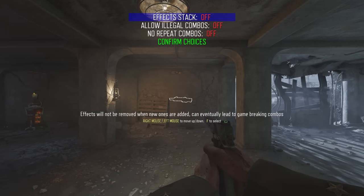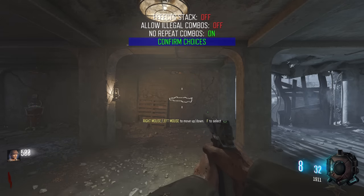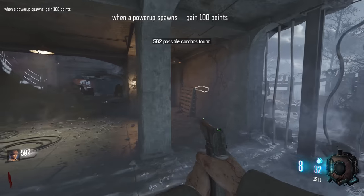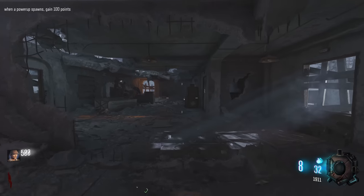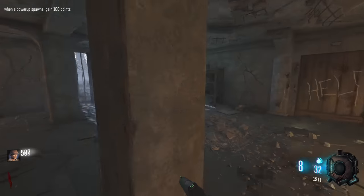This is Nacht der Untoten, but every single round something is going to change. We're putting no repeat combos on, not putting effect stacking on. When a power up spawns, gain 100 points — kind of useless because there's only six zombies on round one.